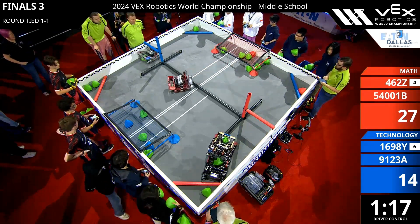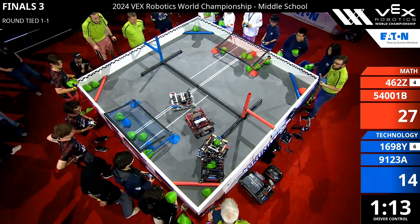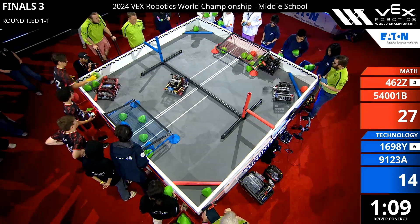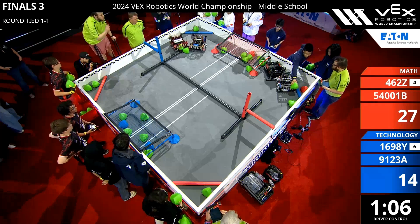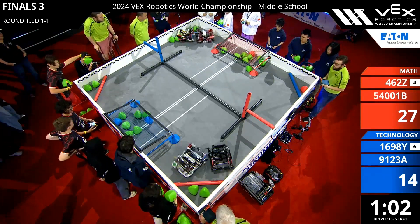Red is dropping off another tri-ball. We see red getting defensive play from 4-6-2-Z, not able to get over from that match loading zone. We see another tri-ball in for red, with 5-4-0-0-1-B having a tri-ball in hand and dropping off.